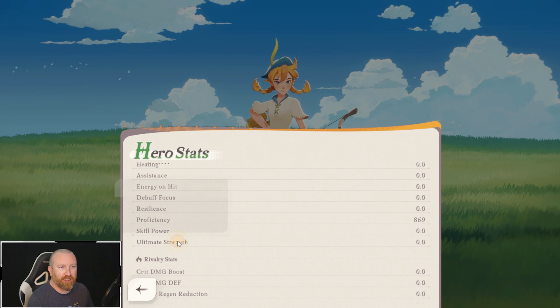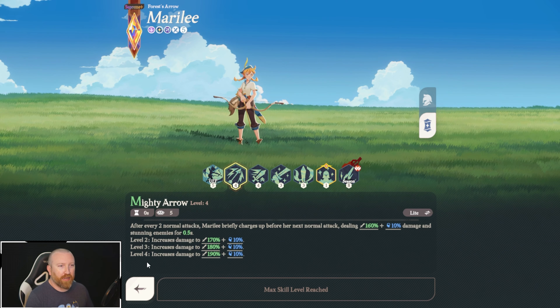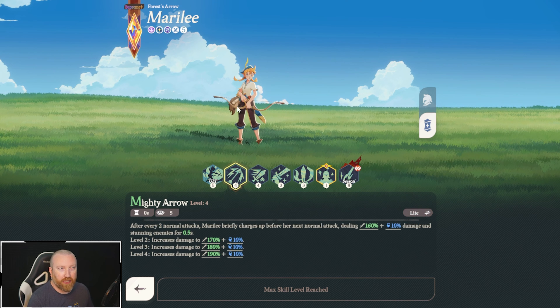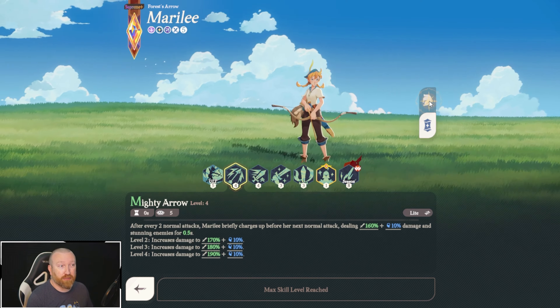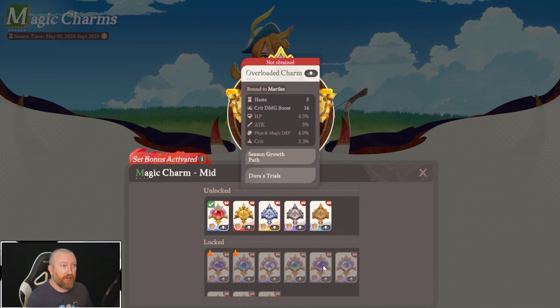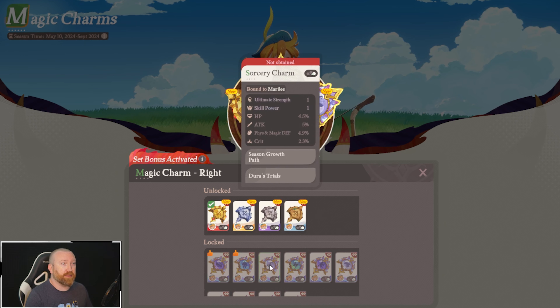Other things like skill power can increase the effectiveness of an ally's or enemy's second and third skills — the specific enhancement varies by skill and you have to check the skill description for more details. We also have ultimate strength, which is the same as skill power but only works on the ultimate. I'm not sure if there's a hidden level or something we're missing. We'll have to do some research to see if skill power actually does anything. Most likely you want to find anything with attack as the primary stat.